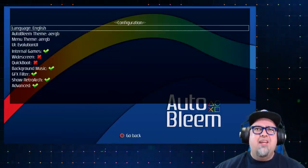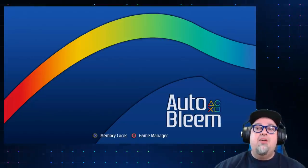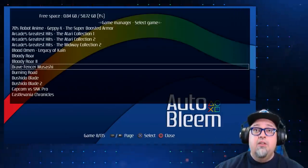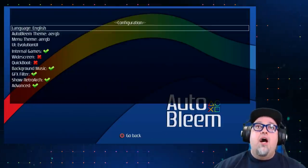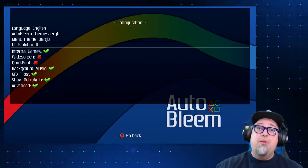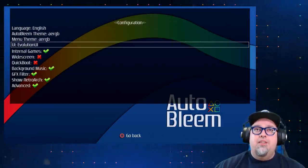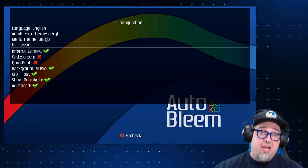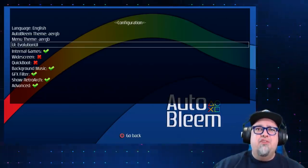From what I've seen, the memory card manager isn't working on this beta build, but we still have all the cool stuff like the game manager that's really useful. In options we have the new themes and the UI. The Evolution UI is what we're going to take a look at — or you can press left to switch back to classic and right to get the new Evolution UI.